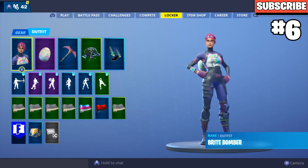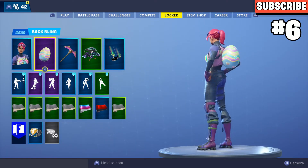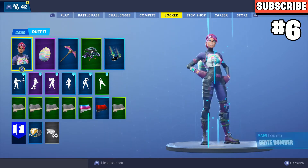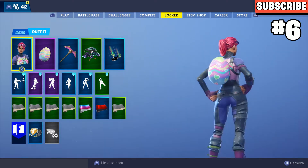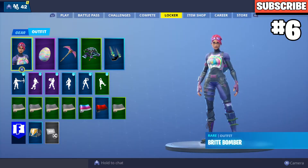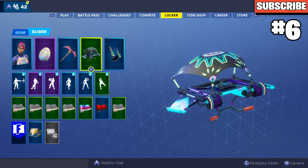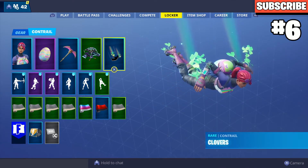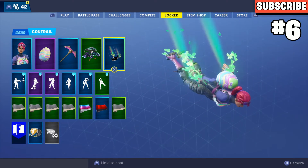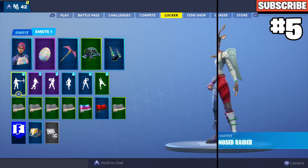In the number six spot I have the Bright Bomber with the Hard-Boiled back bling. A lot of people don't like the egg back blings, but this one actually looks really good with the Bright Bomber — it looks even better in game. You've got the Snakebite pickaxe with that pink matching the hair and the design on the top. I put the Glow Rider glider because it's colorful and matches the skin, and the Clovers trail adds that rainbow vibe.